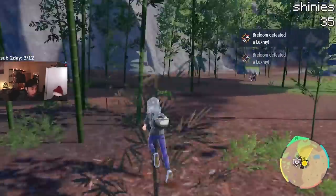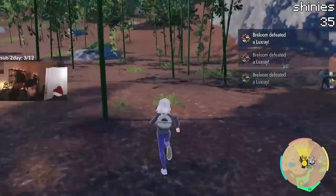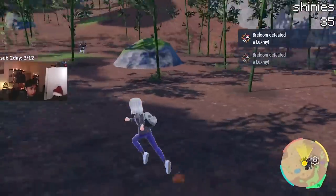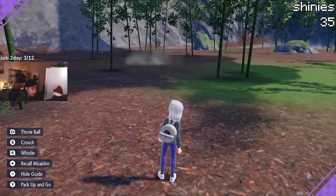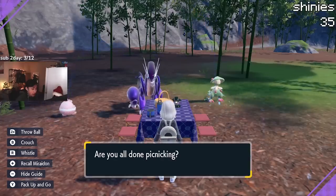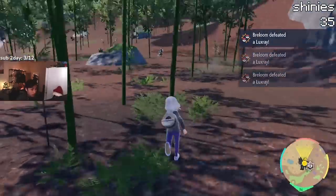Now that we have our sandwich going, we can close out of our picnic and just start picnic resetting once we get all our spawns. So we're just gonna run around and see if we can find a shiny. Once you see a bunch of spawns that aren't shiny, just press X, picnic, spam Y to make it go back faster, then close the picnic — that'll recycle the spawns over and over again. Just keep doing this until you get a shiny.